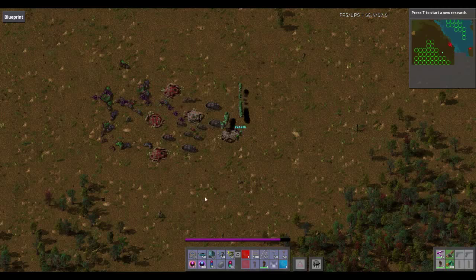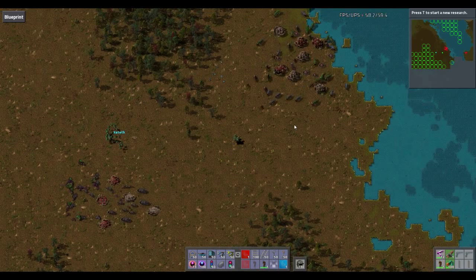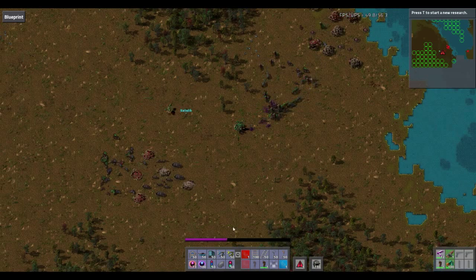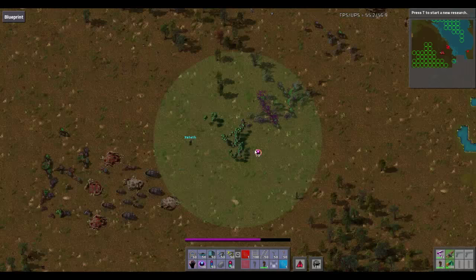What happens with biters is that they respawn on a set time. I'm not too sure what it actually is, but it's fairly frequent. If you wipe out all the biters in a nest, they will respawn fairly quickly. You can see that they respawn fairly quickly, and even though I'm at max tech right now with pretty much a full deployment of destroyers, I'm having issues with them.